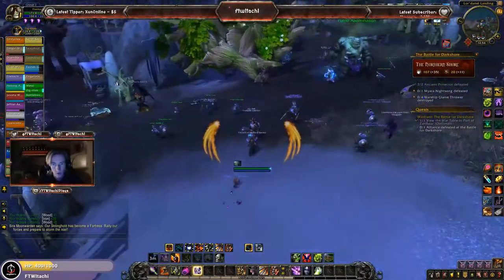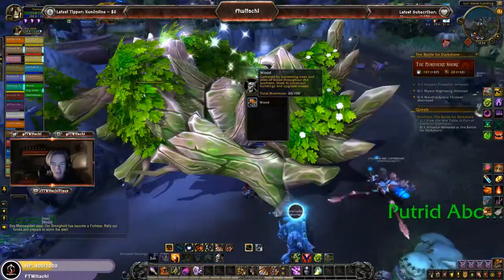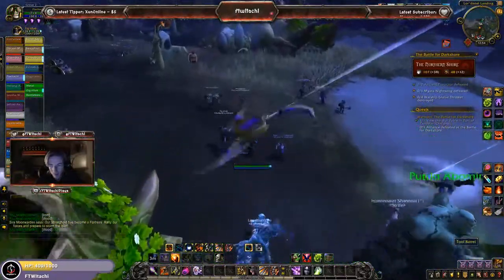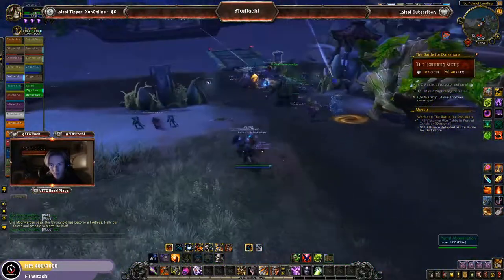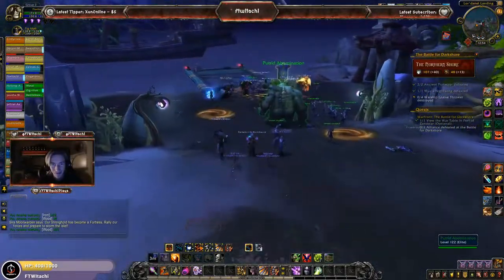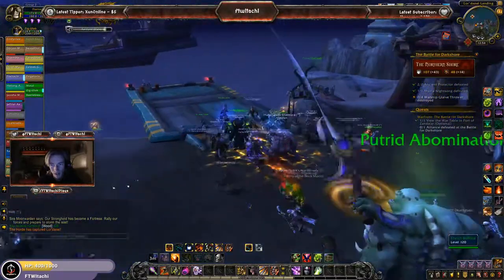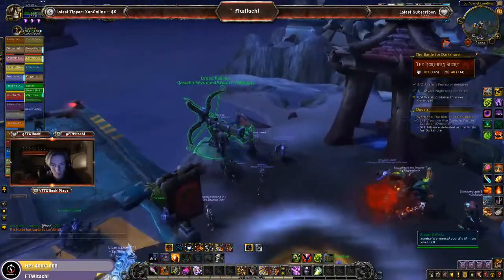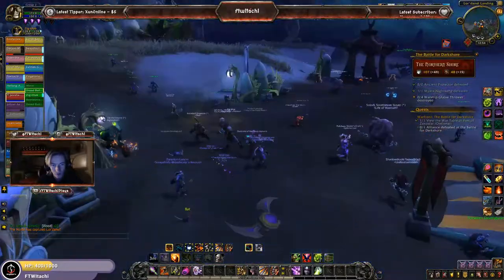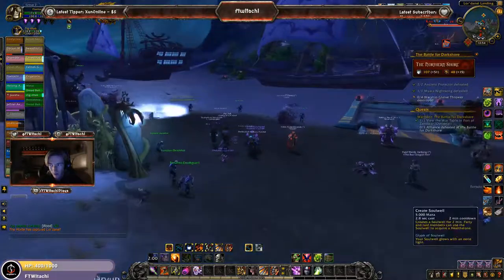The Warglaive Destroyer — let's see how much wood this guy drops. 28 — that's what I thought. Myara is already dead, she took a quick loss. So now we're taking over this area. There's a Dread Ballista — a bunch of them actually. We're pretty much going to destroy these Glaive Throwers.